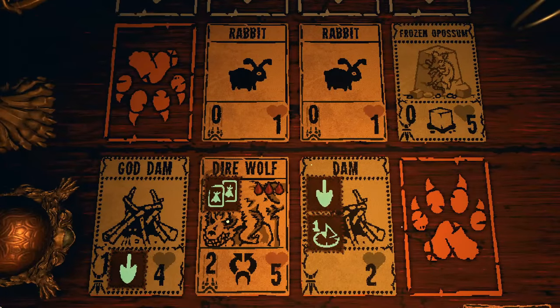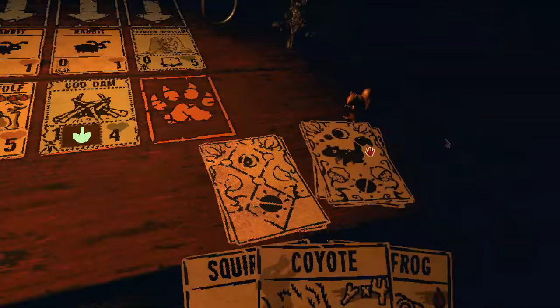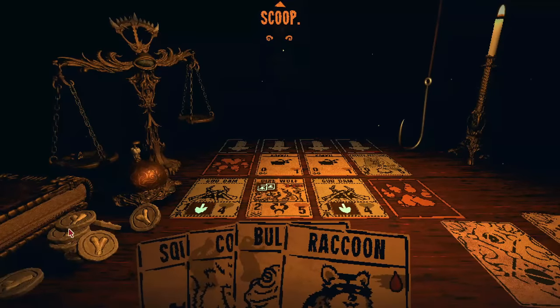It might be fun to actually try this out — let me know if I should do a run focused just on bone tokens as the strategy. Maybe with the Lammer. We'll see if it works.